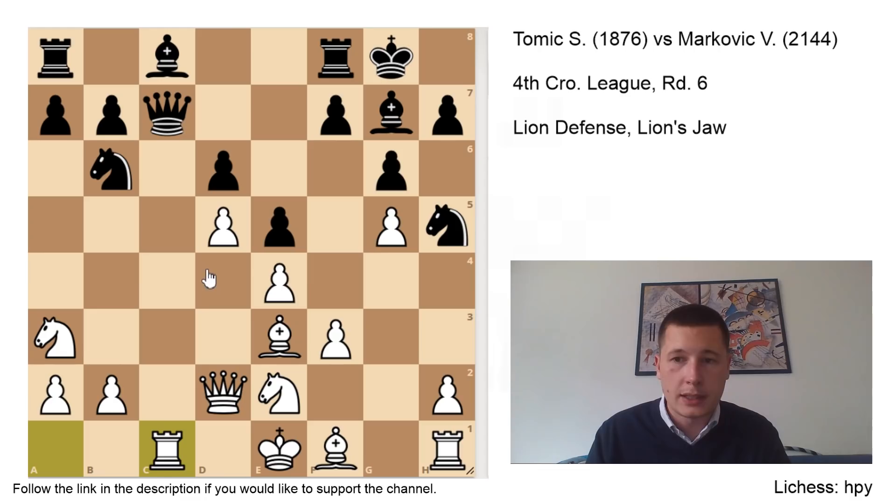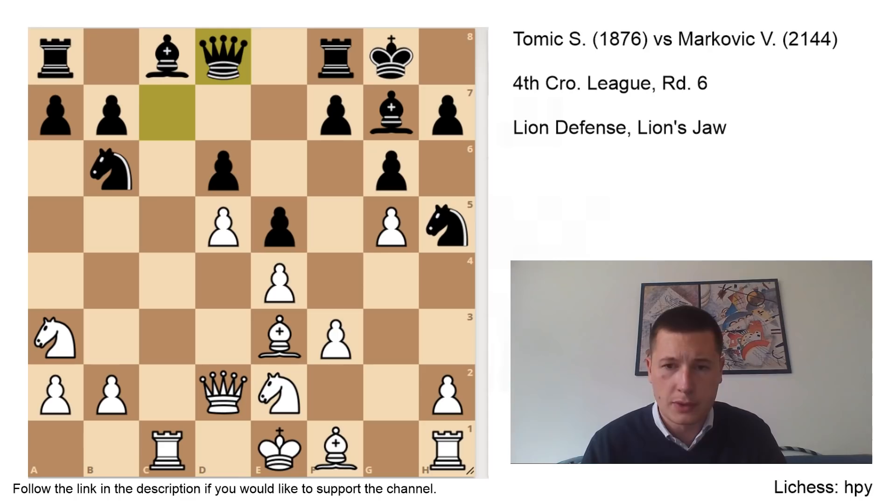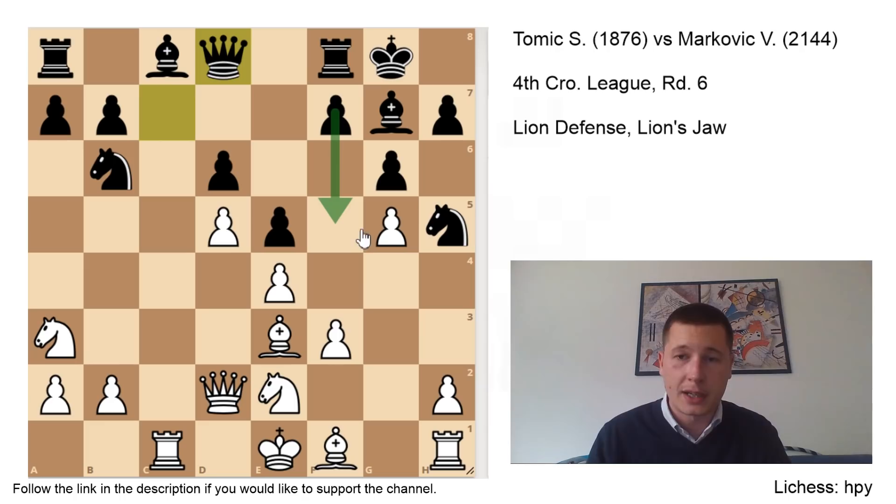He castled, I played Rc1 as a tempo move, and he went Qd8. After Qd8, I think I played a very bad move. I couldn't really find what I should do — I was pretty upset with this position because f5 is coming, and after f5 I'm going to be in trouble. My king is stuck on e8, he can take here, and after I take the road for his rook is wide open. He can also play f6, and my g5 pawn is hanging. So I played Qc2, trying to infiltrate on c7.